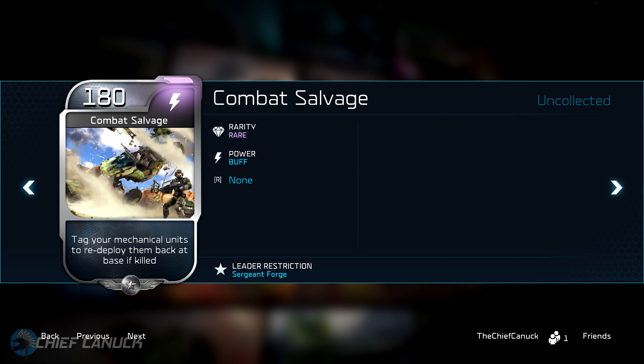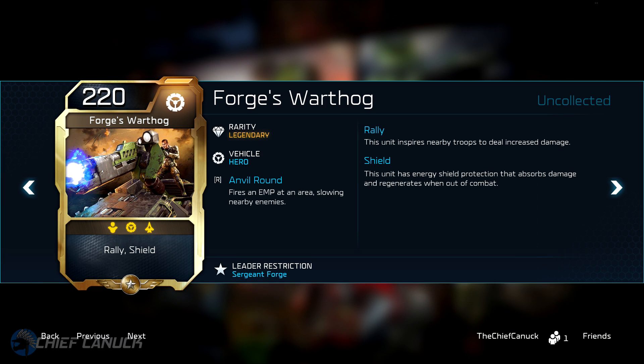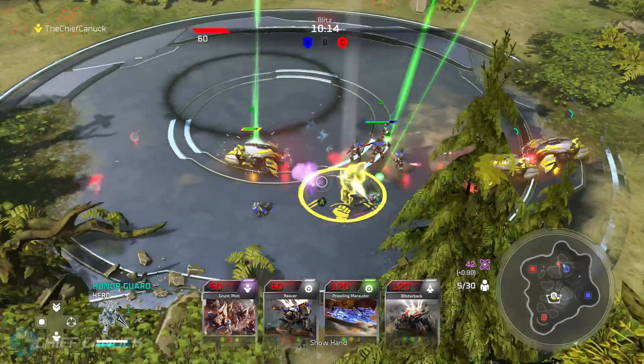180 energy gives you the Combat Salvage ability, which tags your mechanical units to redeploy them back at base if killed — really useful if you want to remount a quick assault. And finally, at 220 energy, you get the legendary and iconic Forge's Warthog. This has an alternate attack that fires an EMP at an area to slow down enemies. It also has Rally and Shield attributes: Rally inspires nearby troops to deal increased damage, and Shield grants protection that absorbs damage and regenerates when out of combat.